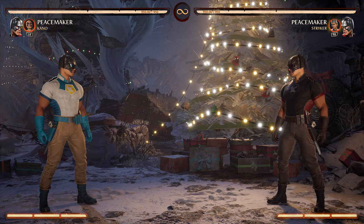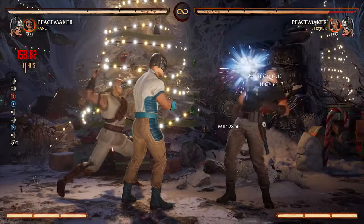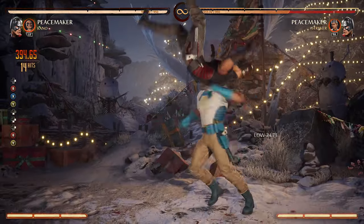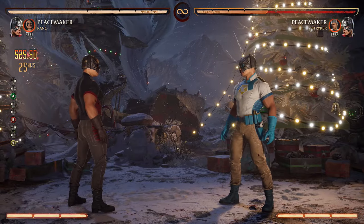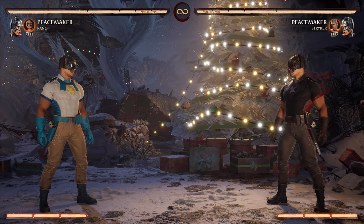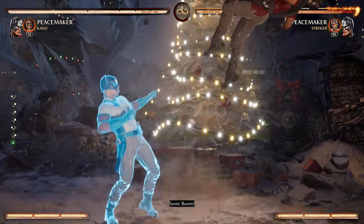That's 413 damage off a forward-four — really good for one bar of meter, 40%. Of course you can add in more to do a little bit more damage. 525 damage mid-screen on one bar of meter is really good. Peacemaker does a ton of damage. His sonic boom is really important, and if you're using Scorpion you'll be able to combo off it very easily. The meter burn sonic boom is a good combo extender.